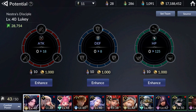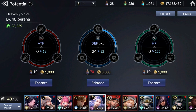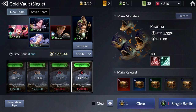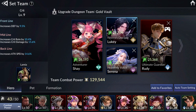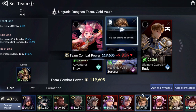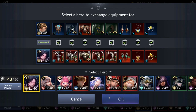For hero potentials: my Luki has nothing built, Shay only has some HP, Serena has very little defense, and Rudy has max defense and some HP. Gear is still the most important part of dungeon and PvE clearing. With the right gear, almost any team with AoE damage dealers may be possible.